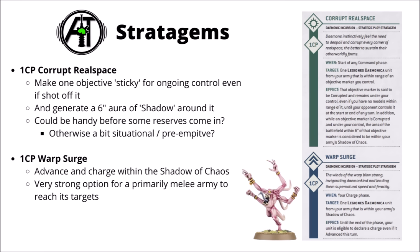Corrupt Real Space is one command point used in your command phase on an objective that you control. You make this objective a sticky objective, so it remains yours until your opponent can actually take it, but on top of that it projects a six-inch aura of Shadow in the Warp around it — guaranteeing at least some in the mid-board until your opponent can shut it down. The sticky objective thing is handy; it means that if your demons get gunned down, it's still your objective if your opponent can't reach it. It does feel a bit preemptive to spend a CP on, but the mid-board shadow can be really good if you need it at the start of the turn.